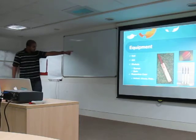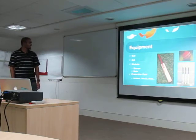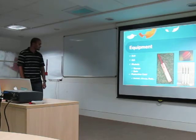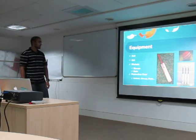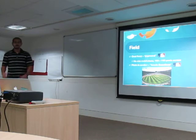Some of the equipment: that's the cricket ball — it is a lot harder than a tennis ball. This is how the cricket bat looks. That's called stumps or wickets — the sticks are called stumps and the stuff on top is known as bails. And then of course we need some protective gear, batting gloves, pads.